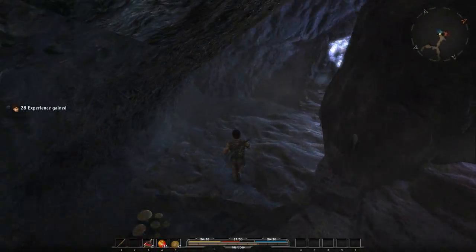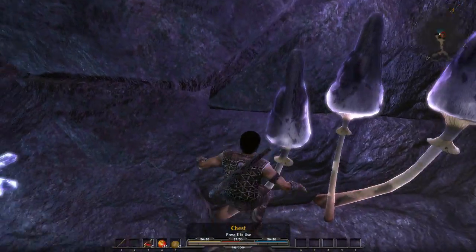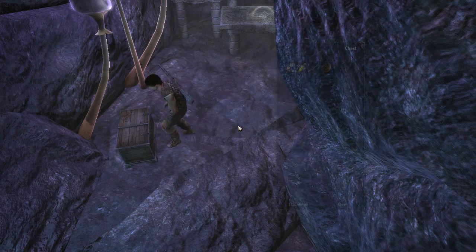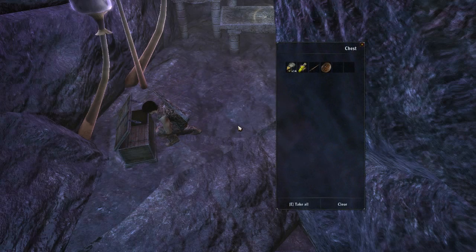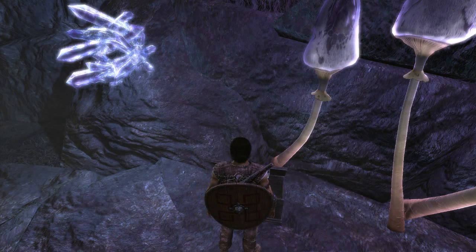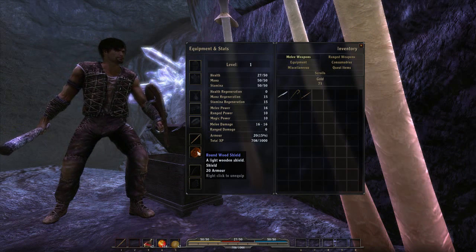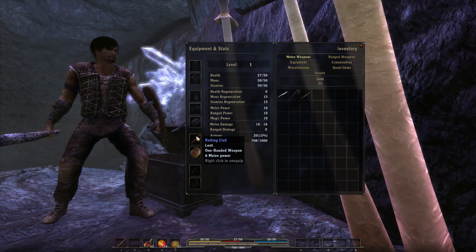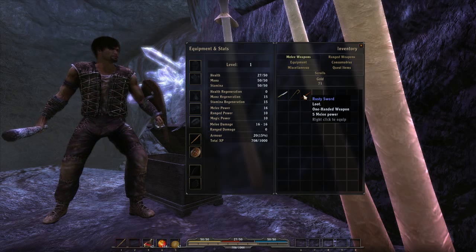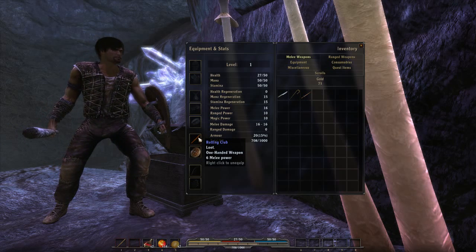We've got jumping in this game — like I said, dodging. Before we pick up the dagger, let's see what's in the chest. We will take everything. Of course we can go into our inventory. It equipped a shield for us. We have just a rotten club. There's a rusty sword — five melee power versus this club's six melee power — we'll just keep our club. Lots of different slots for different things.